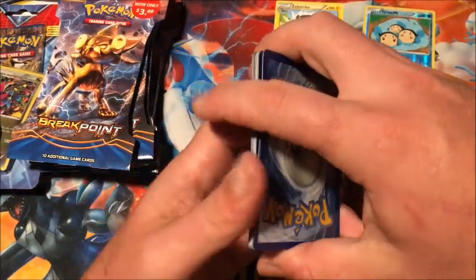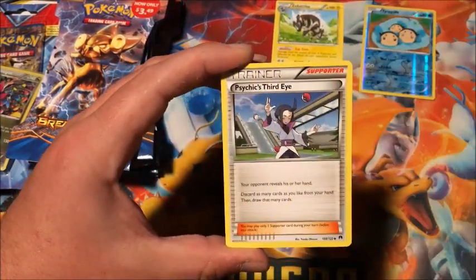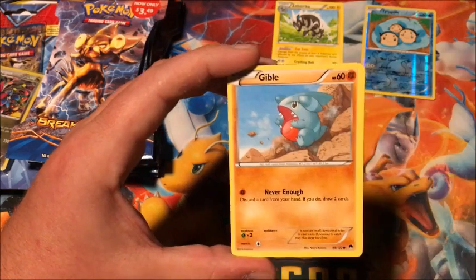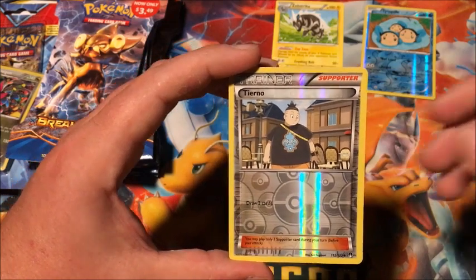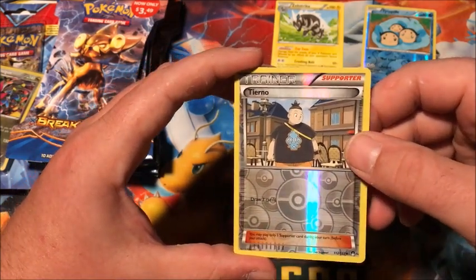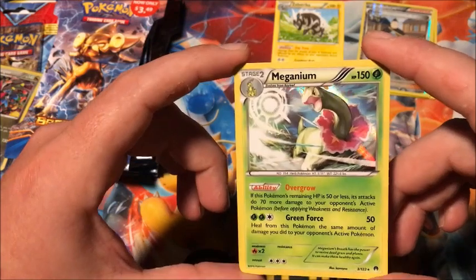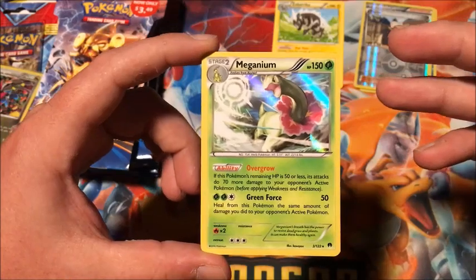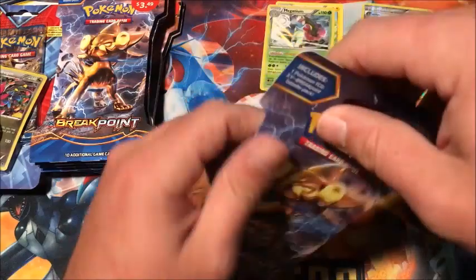There are a couple — I think there's a Mega Gyarados which I pulled in the last video I did with these, so hopefully we get something cool today. I'm excited for these. Plus it brings back a little of the older sets instead of just Unbroken Bonds and the really tough pull rates, although I have been getting really lucky with Unbroken Bonds so I can't complain. We have a reverse Tierno and the rare is a holographic Meganium — I don't know why I always have a hard time with that one — so we get our first holo pull, not bad.